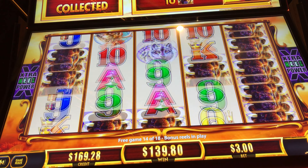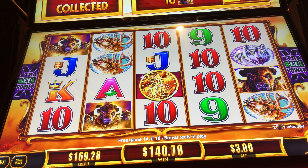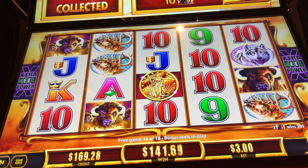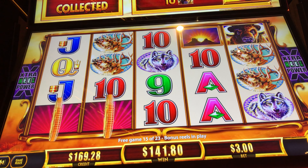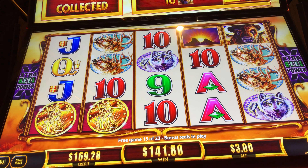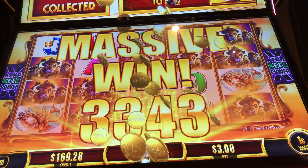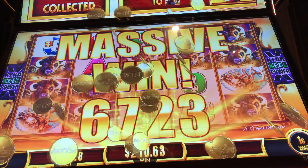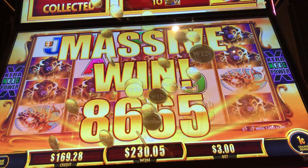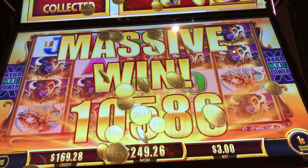We're up to ten heads collected, five more free games to go. You gotta love the re-trigger. We're at eleven heads — can we get two more heads at least? That would be awesome. Look at that hit, guys — it's over $240. I'm telling you, Buffalo Revolution is my new favorite game. If we can just get two more heads and a re-trigger, we'll be in real good shape.